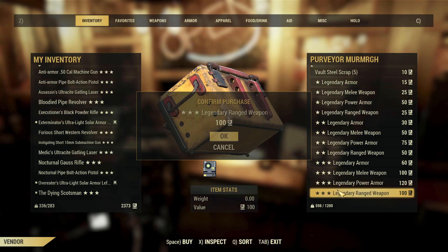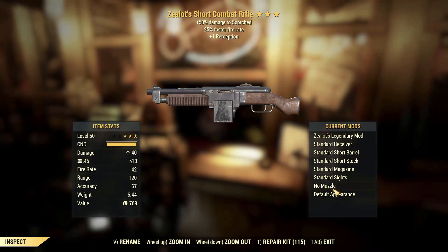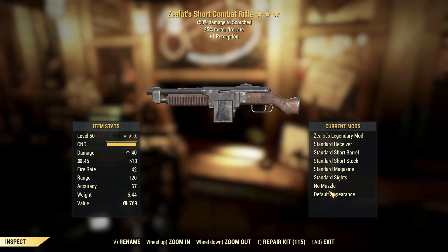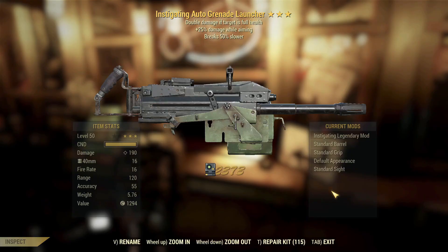Zealot's short combat rifle with faster fire rate, one perception. None of this is adding up — it's so annoying when it's a weapon like this. Tonight's going to be daft.